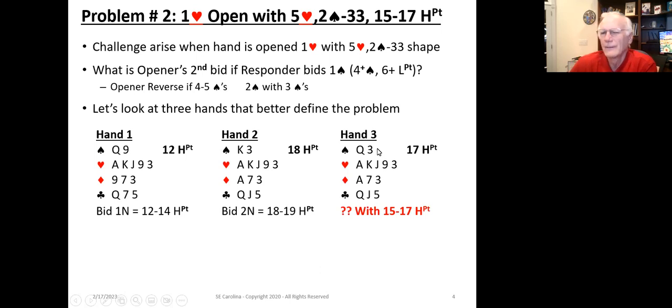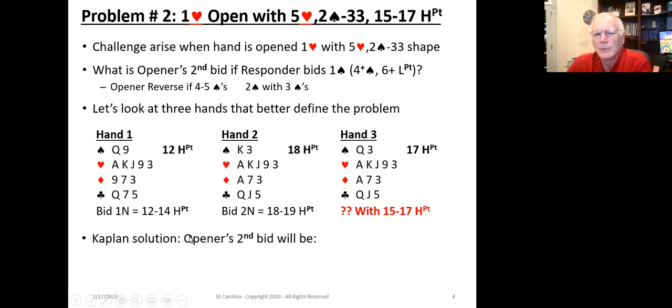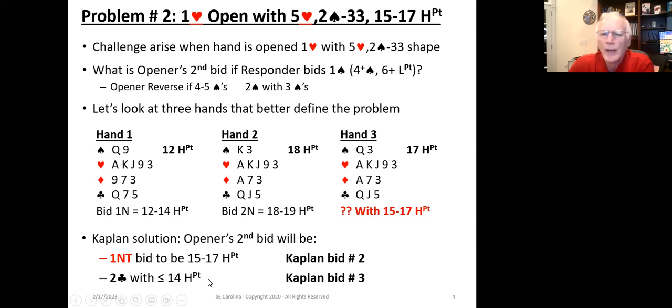Now the third hand presents a problem. Within the no trump responses, one no trump is twelve to fourteen and two no trump is eighteen to nineteen. What are we going to do with fifteen to seventeen? That's where the Kaplan bid comes into play. The Kaplan solution is: the opener's second bid of one no trump will be redefined to mean fifteen to seventeen high card points. We're going to bid two clubs with less than or equal to fourteen high card points.